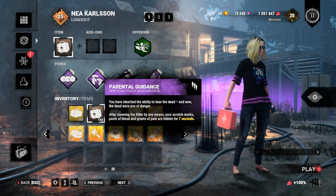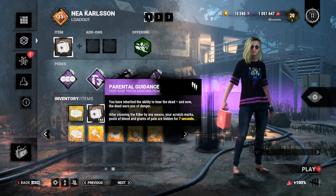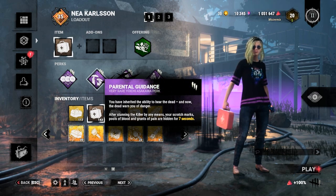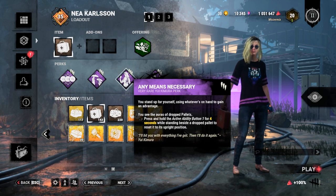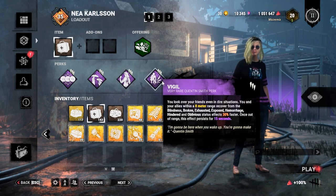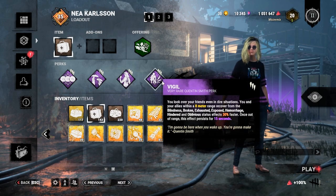We also have Parental Guidance, which combos well with Smash It, so that whenever we hit the killer with the pallet, our scratch marks, pool of blood, and grunts of pain will be hidden from the killer for 7 seconds. And if the killer did not break the pallet, then we can use Any Means Necessary to pick it up. And lastly, we have Vigil so that we can recover our exhaustion perk much faster.